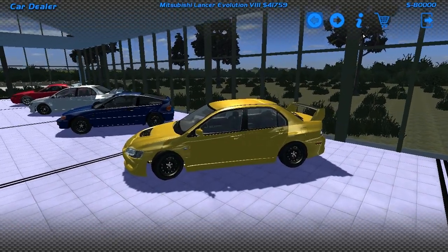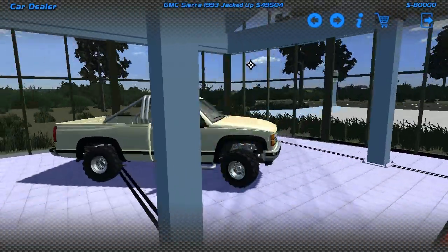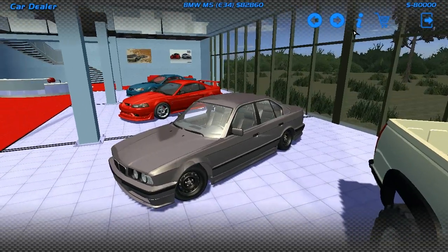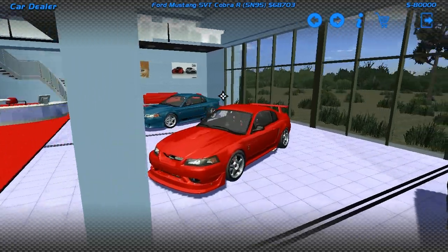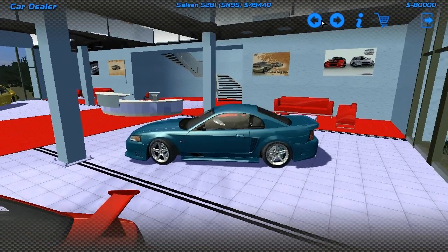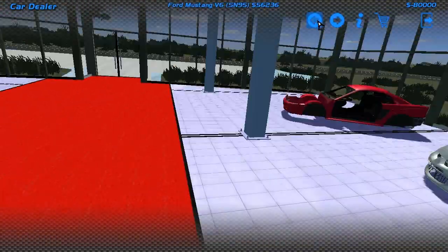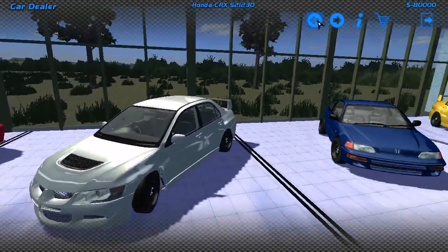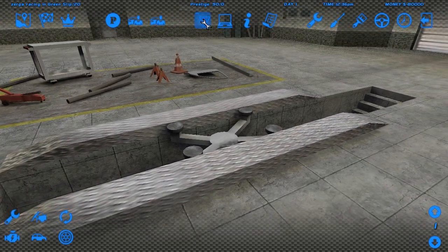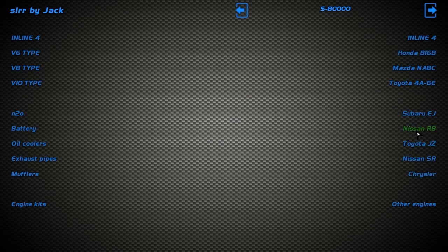We've got an EVO 8 here, a CRX, and a GMC Sierra. We've got a SVT Cobra in the back — oh wow, we didn't have those! Oh look at this — this is nice. We've got a Celine — oh that's cool. There's just a normal Mustang. We've got new cars — but why can't you buy cars, man? We've got an EG, Nissan RB.